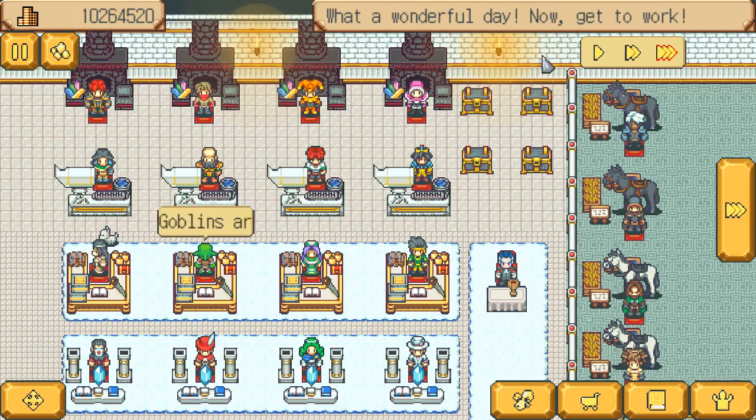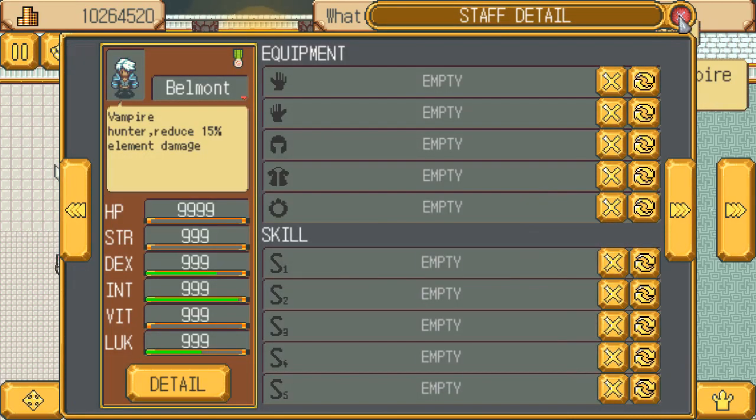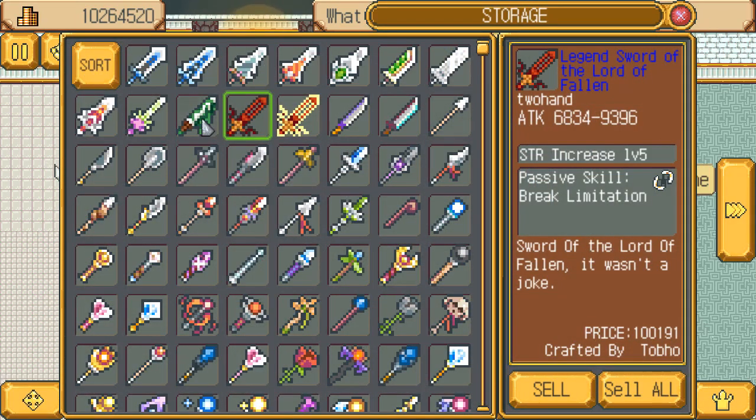Hit number three to be max speed instantly. So we're gonna take Belmont on some adventures and he's gonna need some good gear. The first thing we gotta do is make some weapons. The weapon value we're looking for is 68.34 to 93.96.